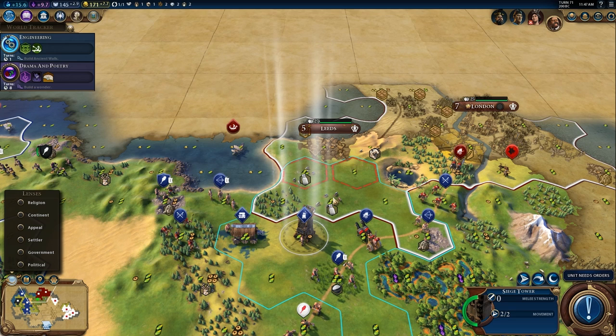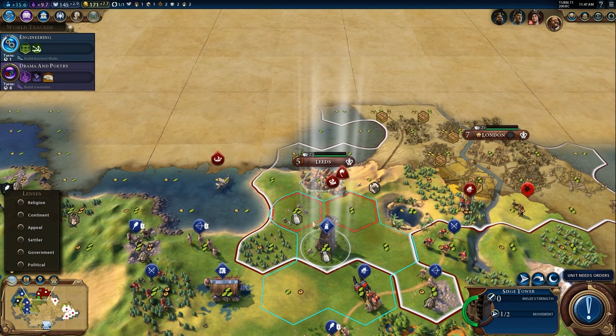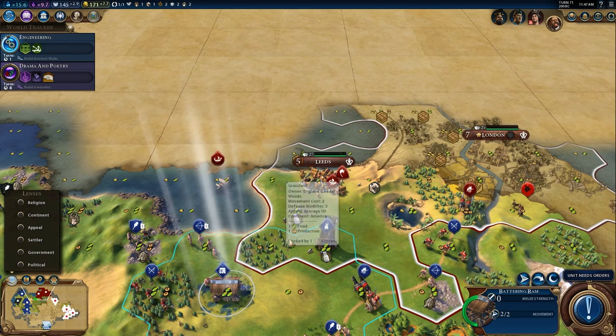Let's look into some of the new units and how effective they can be in a siege in a city. I've got my siege tower and my battering ram right along the coast, and we're going to jump right into this - the siege of Leeds.